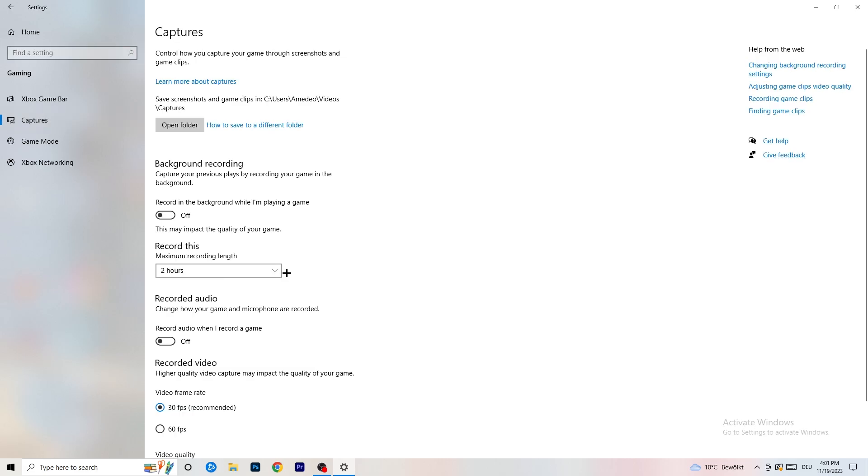Next, go to Captures on the left-hand side. Go to background recording — 'Record in the background while I'm playing a game' — and turn this off. If you want to record something, use OBS, Open Broadcaster Studio, which is made for recording games and your screen. You don't want Windows recording you in the background, so just turn this off.